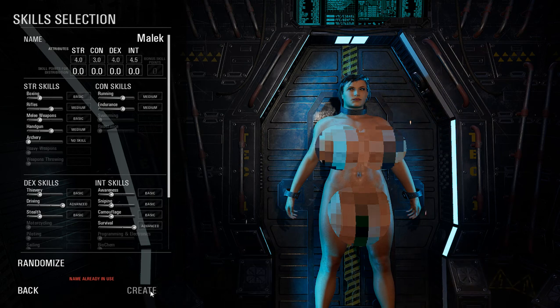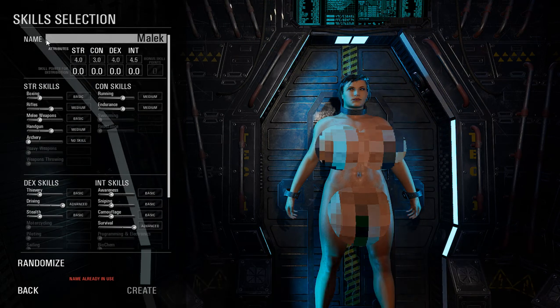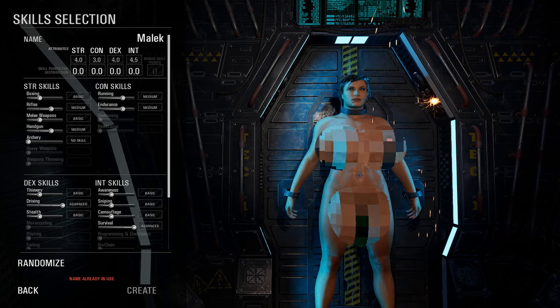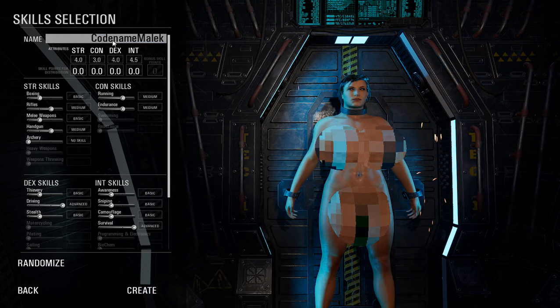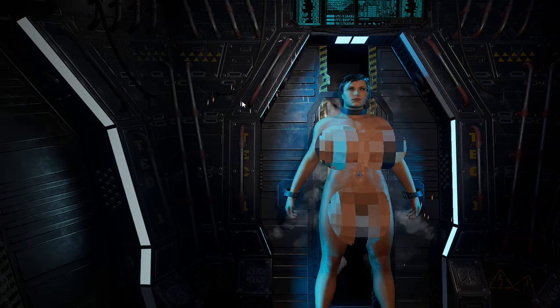Now I will create the character. Over here on top you can set whatever name you want — for example, my name will be Malik — and then hit create.